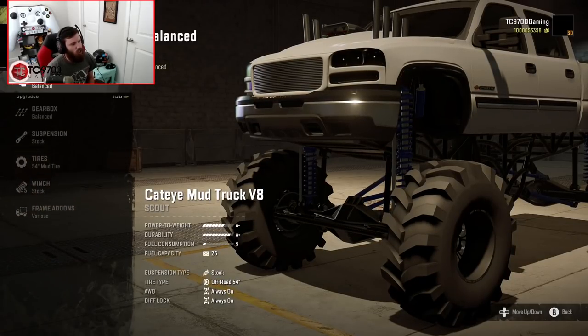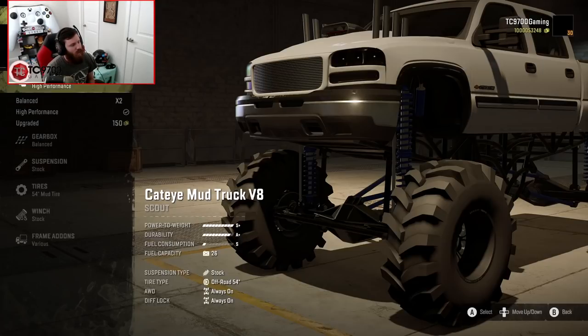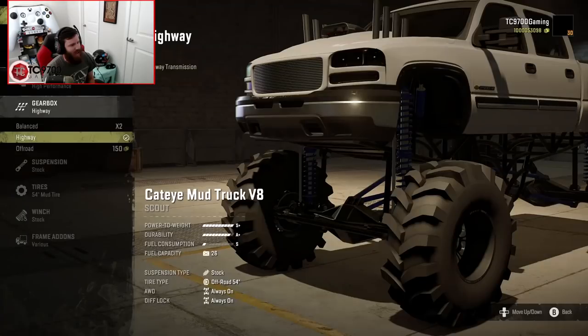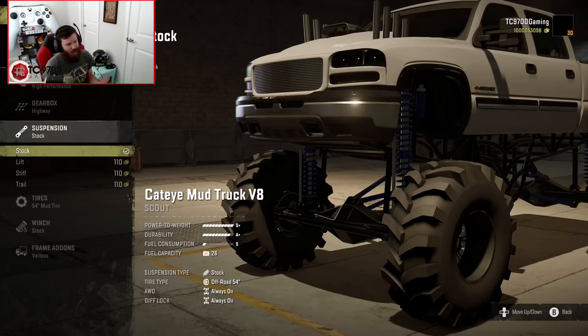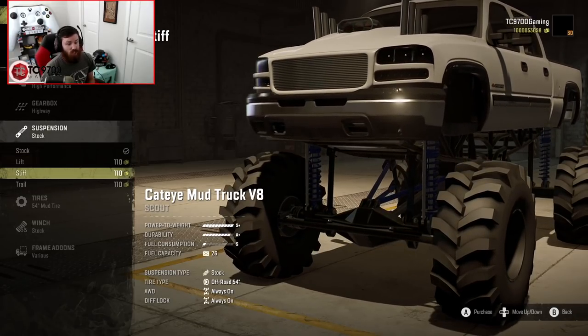Into the customization — we're going to go with the high-performance engine tune, and we'll probably go with that on all three of these. This one is going to get a highway transmission. The highway transmission doesn't necessarily mean it was designed for the highway — it just means more speed, more gears, more speed. We have three different suspension options: stock, lift, stiff, and trail.